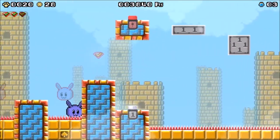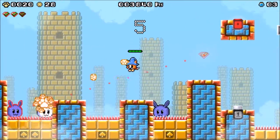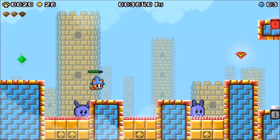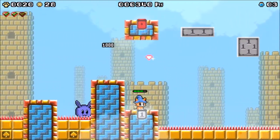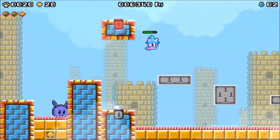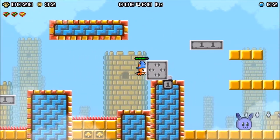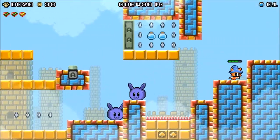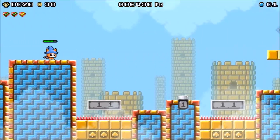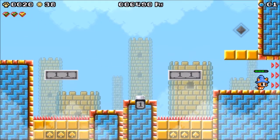I might test it out on my alternate save off stream — I'd collect the gem, deliberately die so that it's faded out after using the checkpoint, and then actually complete the level. I don't want to do that on stream because I don't want to bother going back to the level.